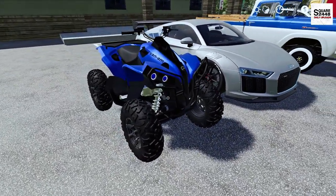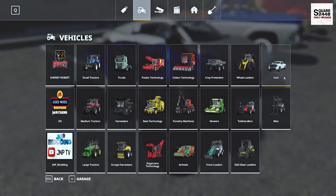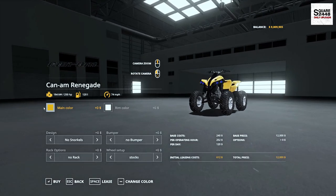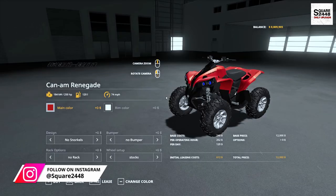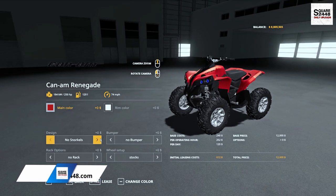Up first we're going to be taking a look at the all new Can-Am Renegade Quad. In the store it can be found under the Cars category. It has a starting price of $12,000, 250 horsepower, and it's color changeable. There is a limited amount of colors but they all look nice — I really do like the metallic satin finish on it.